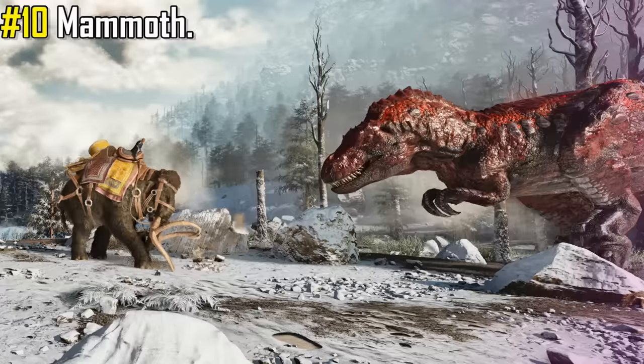Coming in at number 10 we have the Mammoth. Personally one of my favourite creatures in the game. Found in the colder areas of the island, they are a powerful creature with high health, high damage and high weight, and has been my go-to wood gatherer for many years.